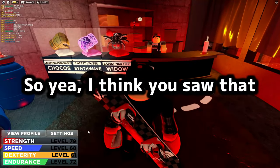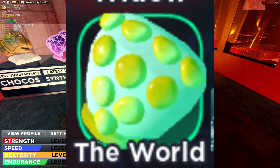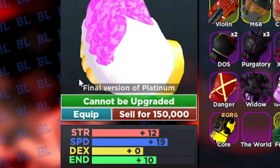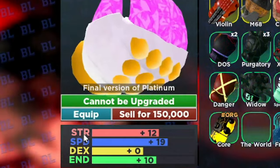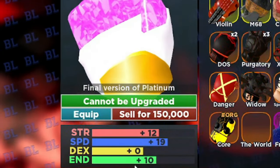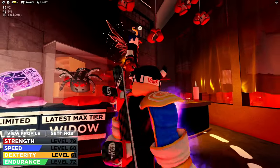So yeah, I think you saw that I upgraded Star Platinum and I got The World. Now I'm going to show you the stats. The description is 'final version of Star Platinum,' and then strength plus 12, speed plus 19, dex plus zero, and rest plus 10. These stats are really good because there are no minuses.